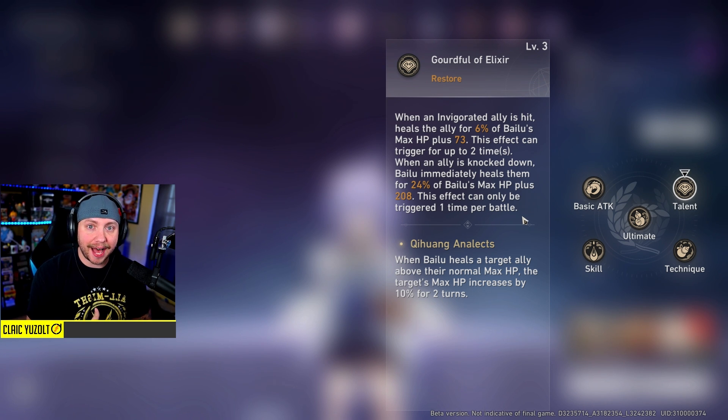I cannot tell you how many times this has saved me throughout my gameplay. She has a re-raise - as long as Invigorate is on someone, she is bringing them back to life. It can only happen once per battle, but it is huge. When Bailu heals a target ally above their normal max HP, the target's max HP increases by 10% for 2 turns - and this comes from increasing her skills on her skill grid, which comes with time as you level up the character.